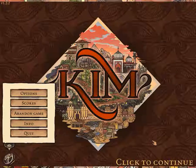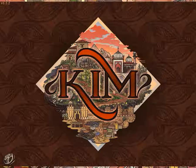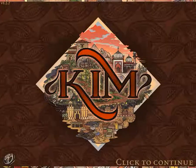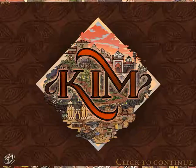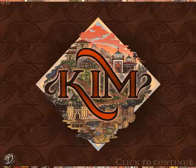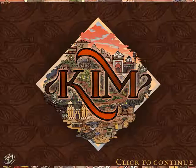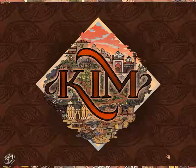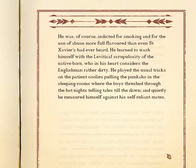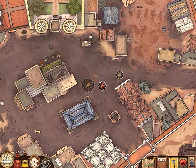Without further ado, let's get into the game proper. As you can tell by the very well-done artwork, Kim is set to take place in the past on the Indian subcontinent, with a melting pot of different Muslim, Buddhist, and other such traditions. As such, the game is heavily based on story and scripture. In the game you play as Kim, the gentleman right here.